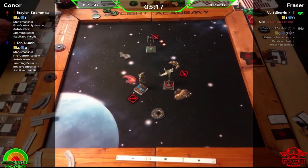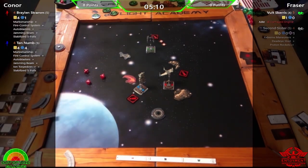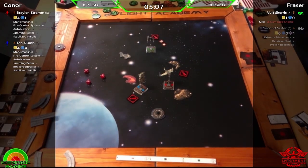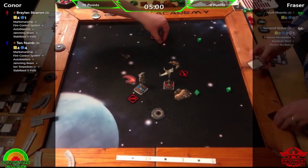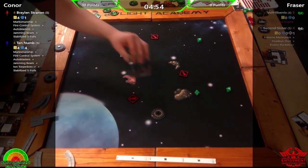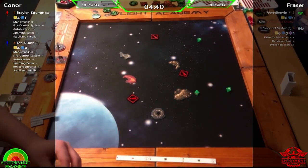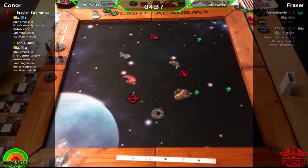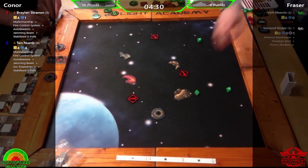Fraser reflects that he never really got full use of Dead Eye's Shot during the game — it would have been wiser to have the Targeting Computers. The B-wings were tough throughout and again turned on a dime, negating the speed advantage of the interceptors. It was a fantastic performance from Connor, but Second Sister getting ionized so early was the first nail in the coffin — there was not a lot coming back from that.